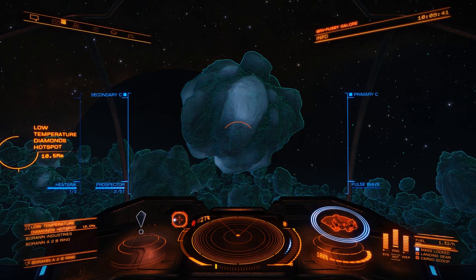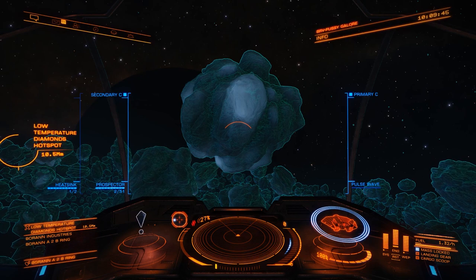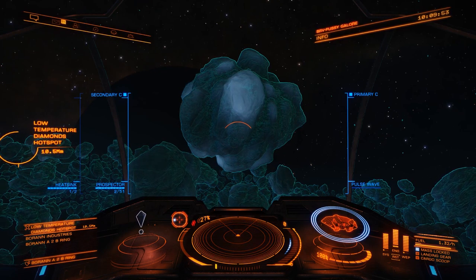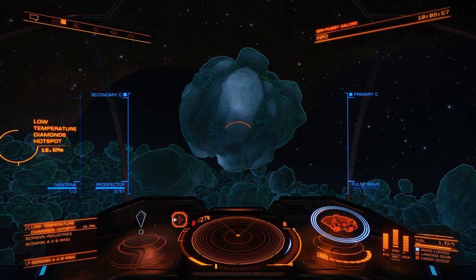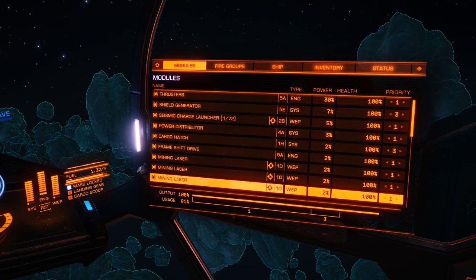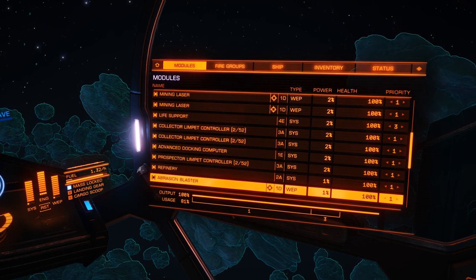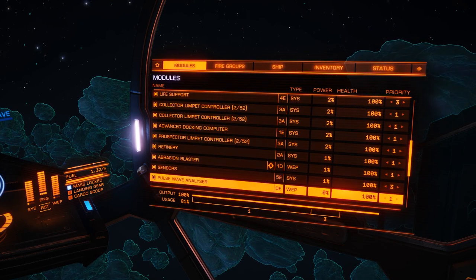Hey everyone, welcome to another edition of Elite Chronicles with your host BuckRabbit. Today we're going to do a little bit of core mining. Now here's one I found earlier. In order to do core mining, you need a number of different pieces of equipment. You need a seismic charge launcher. You can bring mining lasers but you don't necessarily need them. You need collector limpets, prospector limpets, a refinery, an abrasion blaster, and of course a pulse wave analyzer.